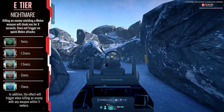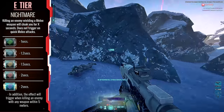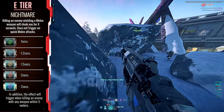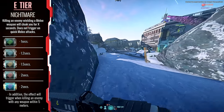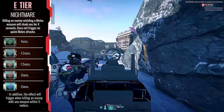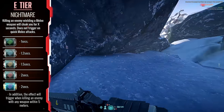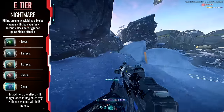Nightmare — some people swear by this one and will be swearing at me in the comments for putting it in E tier. Again, this implant is only going to be incredibly useful to select loadouts like ambush or jump jet Light Assaults. And in addition, it's only that great once you max it out, which is expensive as all hell. This is low on the priority list just due to how limited its uses are.